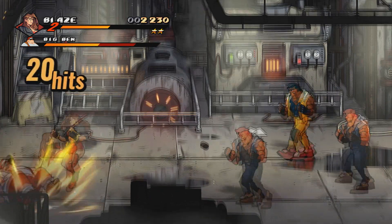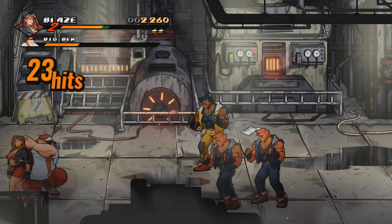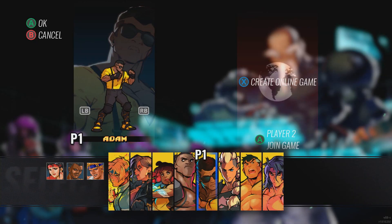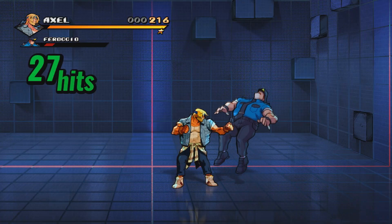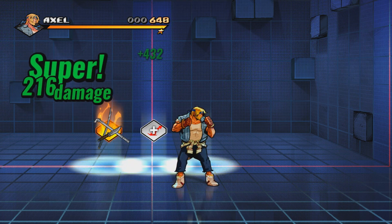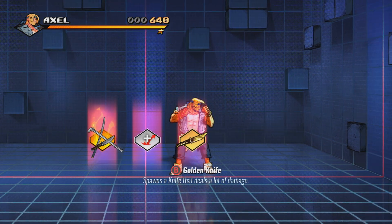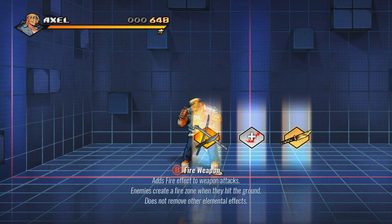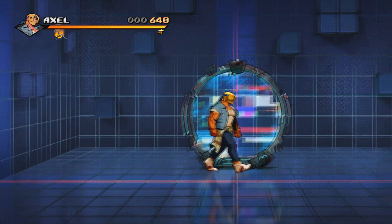There is also a DLC available for an additional $8. It gives you three more playable characters, all of which were bosses in the base game. More importantly, it unlocks survival mode — you go through a series of randomly generated backgrounds and enemies, and the points you gain here don't go towards unlocking characters. Instead, the points here allow you to unlock alternate movesets for whichever character you were using.